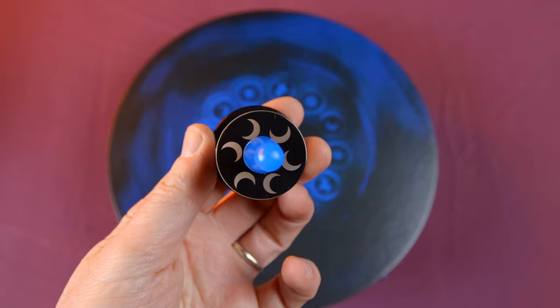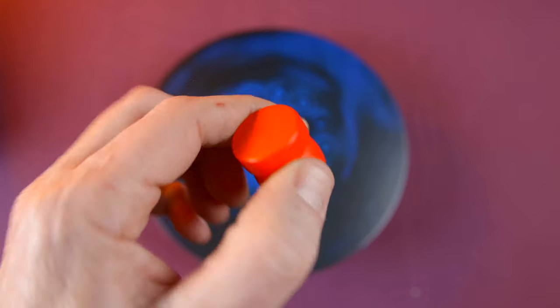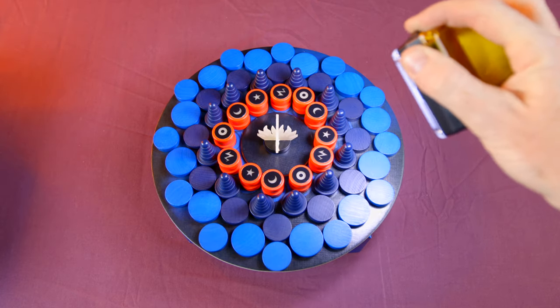Each player gets one magician. You'll see that each magician has a symbol on it that corresponds to a number of cauldrons — little discs that you place around the edge of the fire disc. You then arrange the remaining discs — big, medium, and small — in a pattern around the cauldrons. Before you start playing, you have to charge the game pieces: the cauldrons and magicians have a glow-in-the-dark sticker, and you need to hold them up to a light so they glow in the dark.